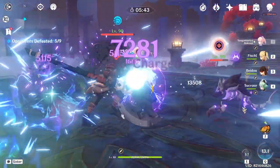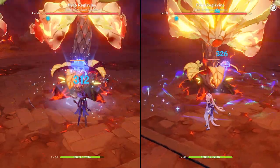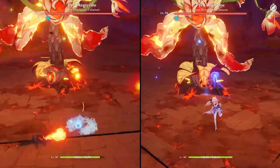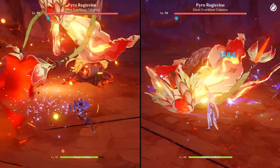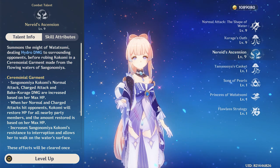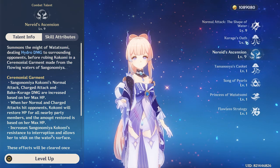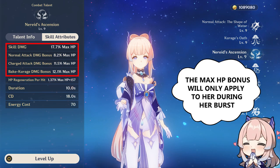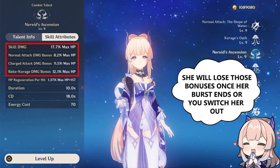The only positive thing about her jellyfish is that it applies hydro pretty fast. To give you an example, her Bake Kurage will apply hydro faster than Mona's E. While in her elemental burst, Kokomi will enter into the ceremonial garment state, enhancing her normal and charge attacks and the jellyfish damage based on her max HP. During the duration of her burst, while she is in the ceremonial state, Kokomi's normal and charge attacks will restore HP for all party members based on her own max HP.